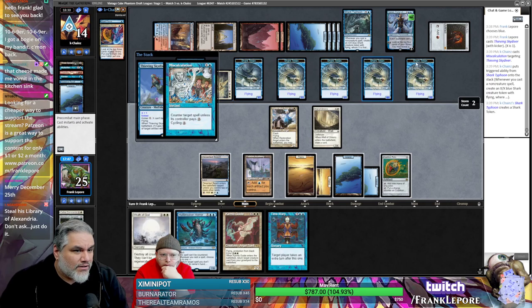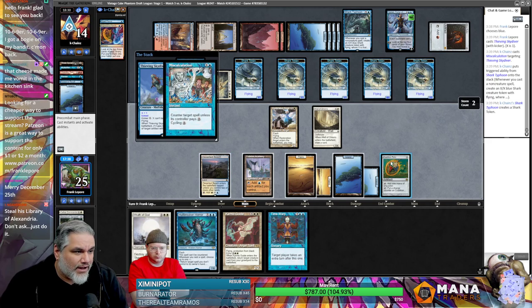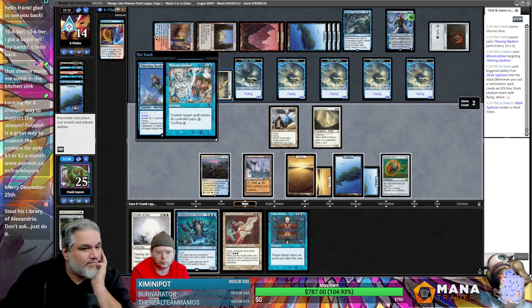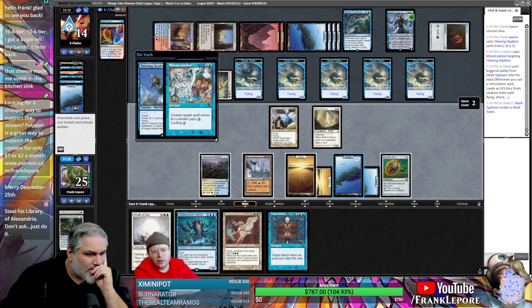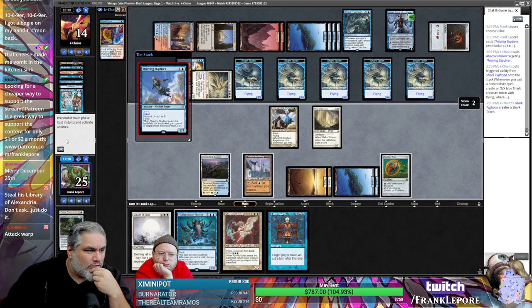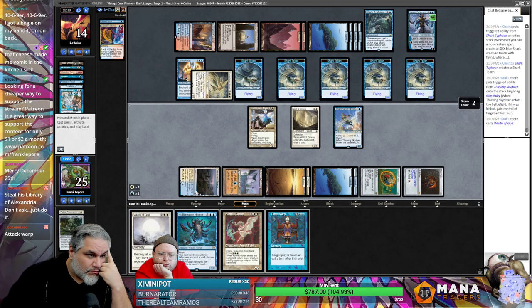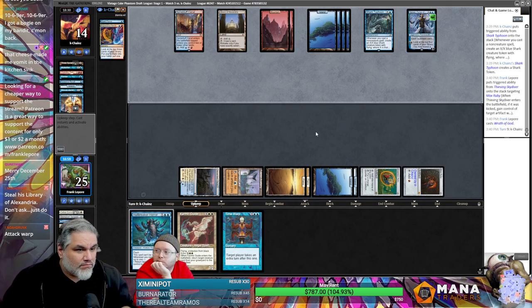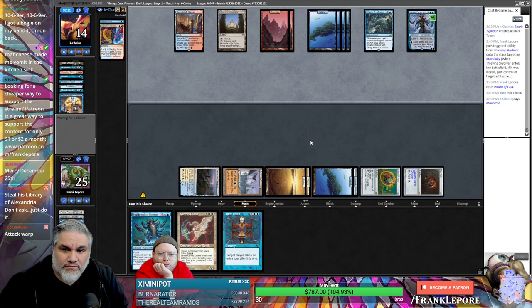That's actually better because now they're tapped out. We're gonna have one, two, three, four, five — this would be six. We can't do all the things if we take it. What is the other thing we need to do? I wanted a Time Warp here but it might not be relevant — maybe we just tap these two, get the Mox, then Wrath with these.